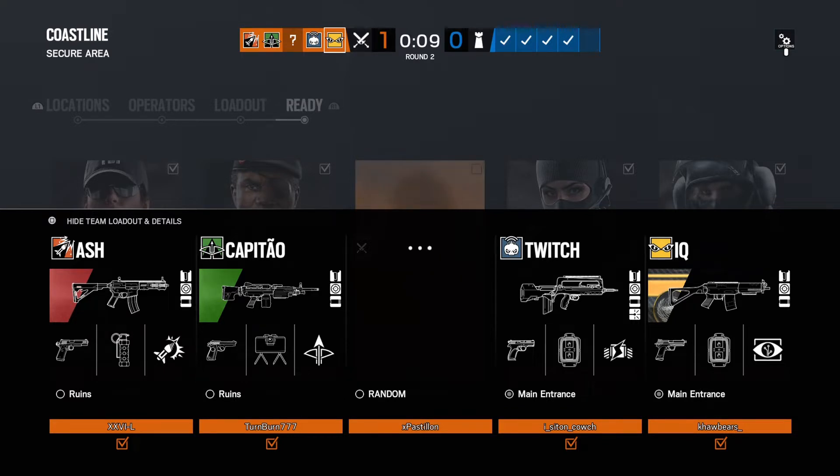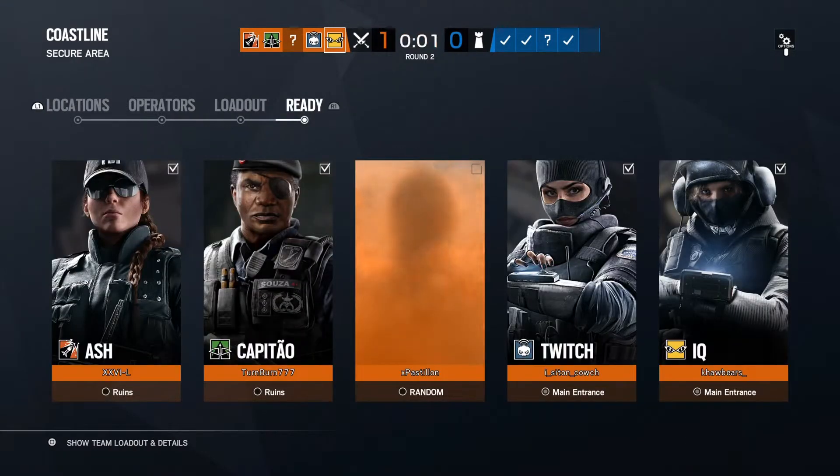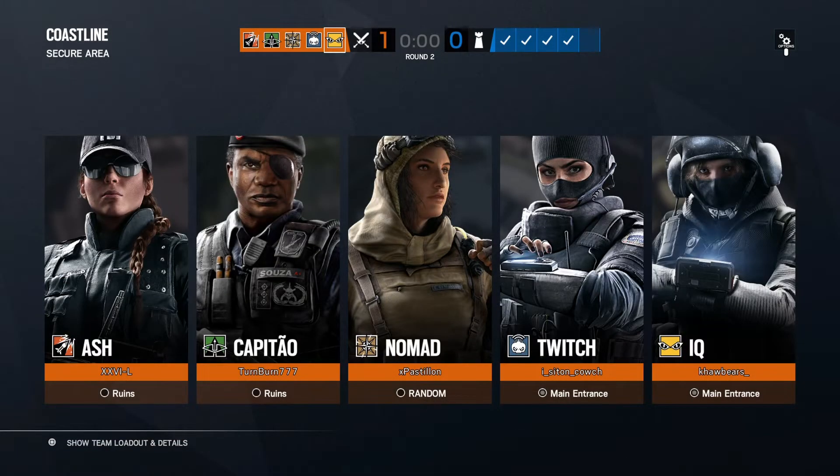Now I have it on the Commando — it's the quarantine camo and it actually looks really cool on both of these weapons. You can do this vice versa: put it from the Commando over to the AUG or the AUG over to the Commando, whichever one you have it for. Since these camos are not in the game anymore, this is how to get it on both of them. I'm going to fast forward through the drone phase and show you what the camo looks like on the Commando.